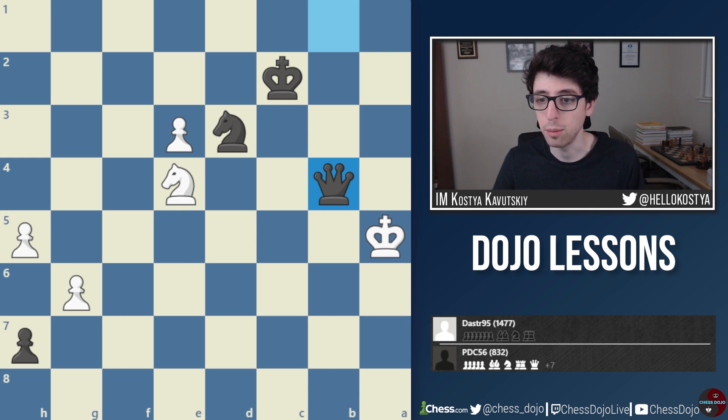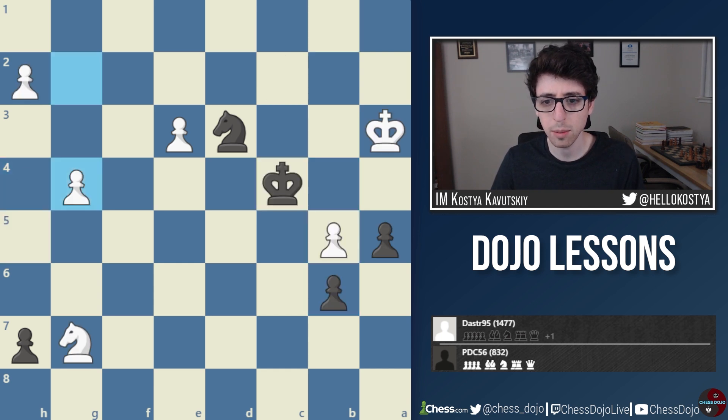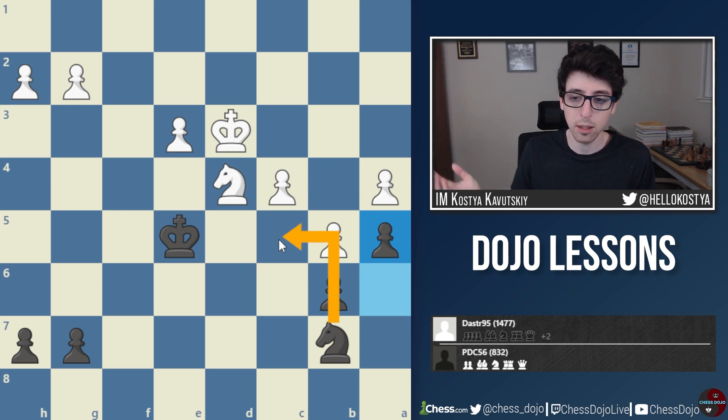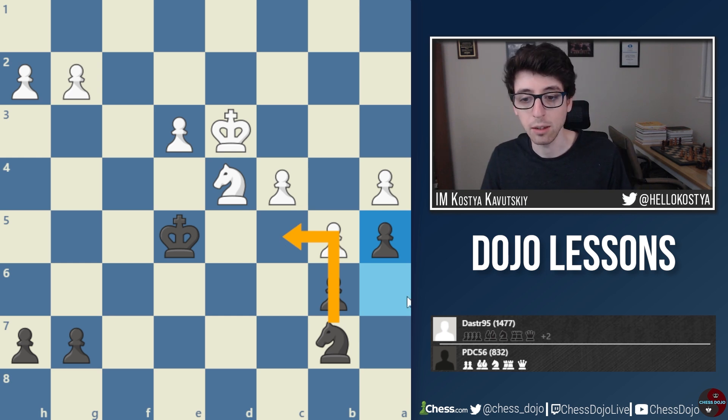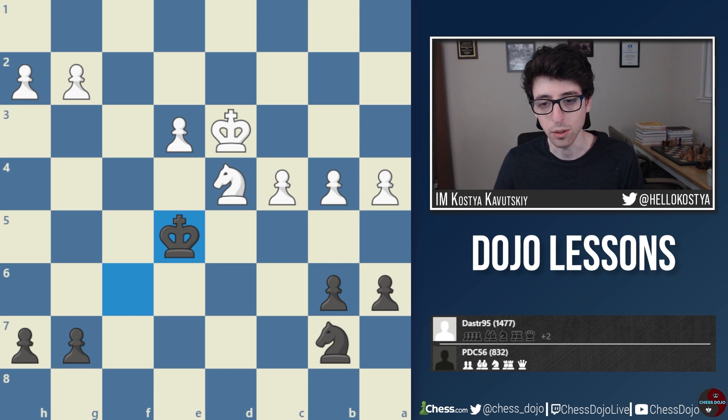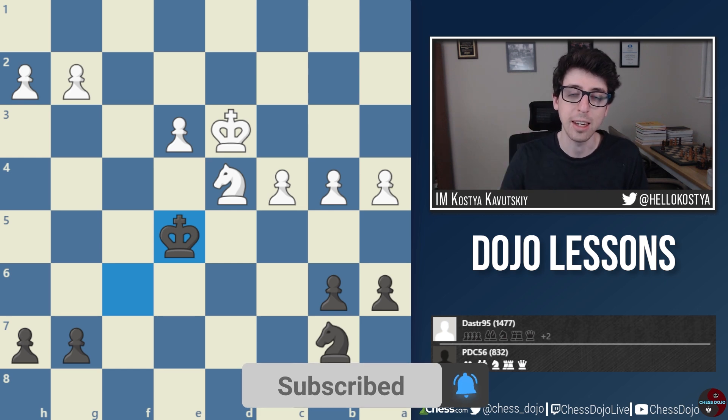A shocking finish — a big upset — but it shows you that even in the endgame, two pawns up in a knight endgame seemingly should be completely over, yet one strategic mistake completely turns things around. After that move b5, black took over the initiative and ended up winning the knight endgame two pawns down. Super surprising, but it shows the importance of paying attention to the structure, paying attention to the opponent's pieces, and trying not to create weaknesses in your own camp. That's going to wrap it up for this video — hopefully you found it useful. Please leave a thumbs up and subscribe to the channel if you haven't already. Hope you have a great rest of your day!